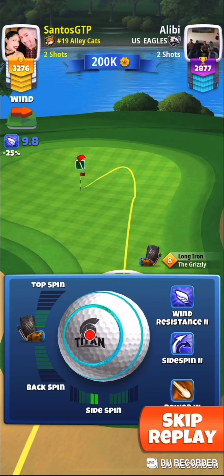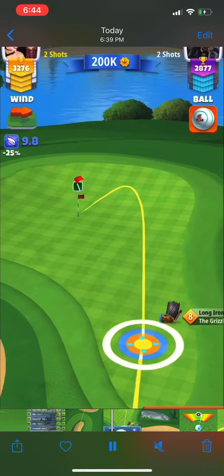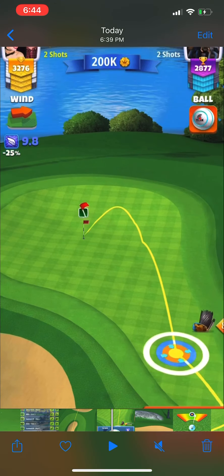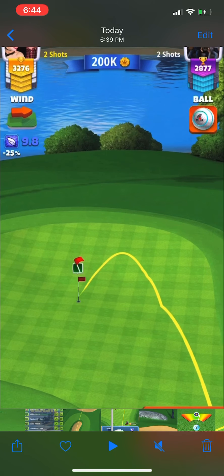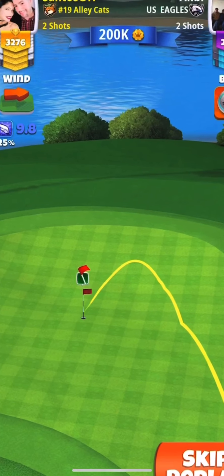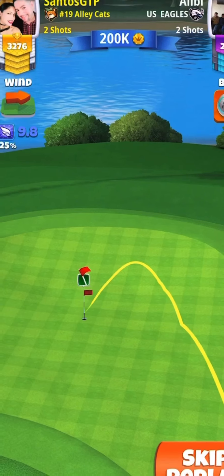Let me go back a little bit — right there, as you can see, the tip of the ball guide is aimed on the left-hand side of the cup, as you can see in the dark square there on the green.